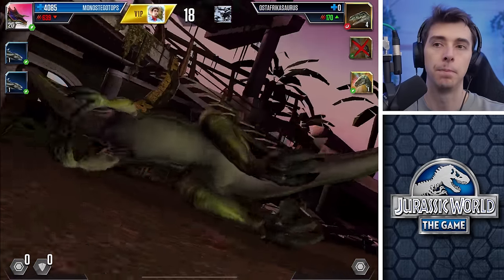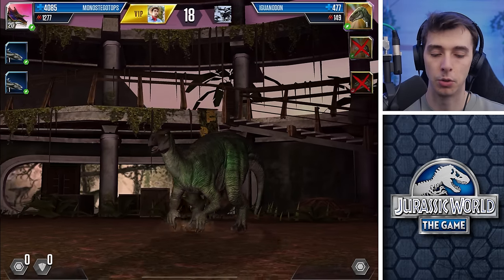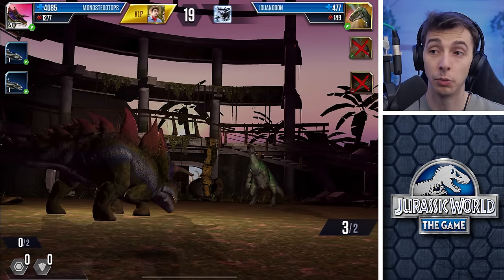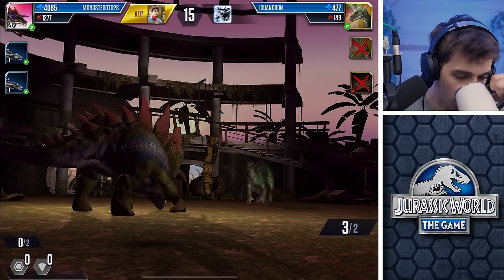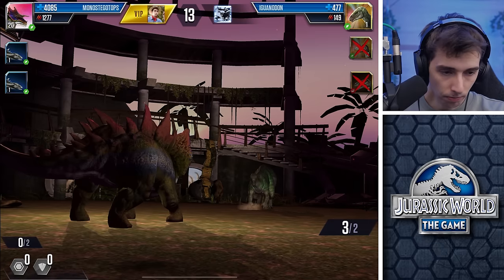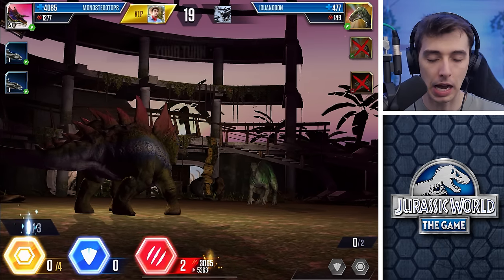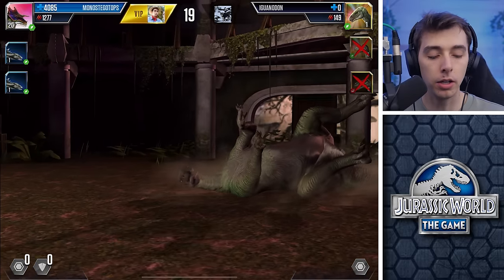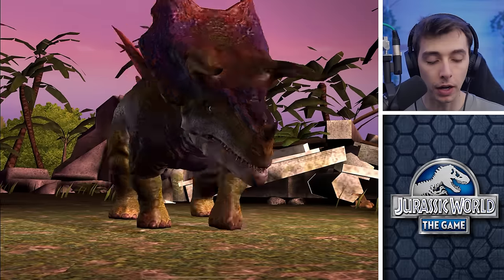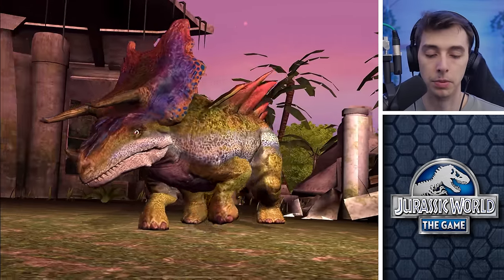We could do other events in the meantime. Iguanodon — come on little wolf, die. Very good. Very good. Oh no, I slipped and fell over. Yes! Monostegatops! Brilliant. Right, that should be it. Takes us a little bit higher, but it's going to be such a — as soon as we get up to Hunter League, every battle is going to be horrible.